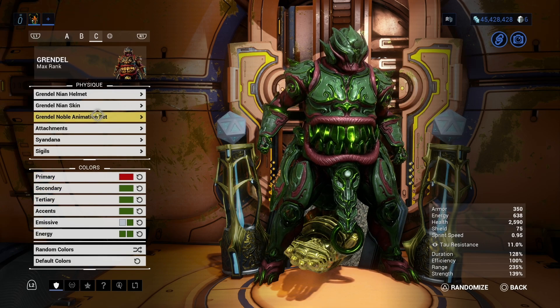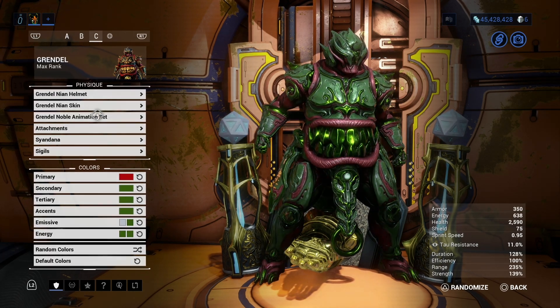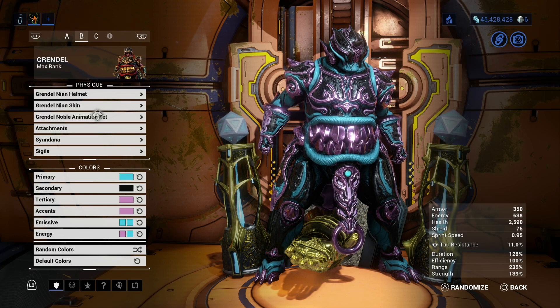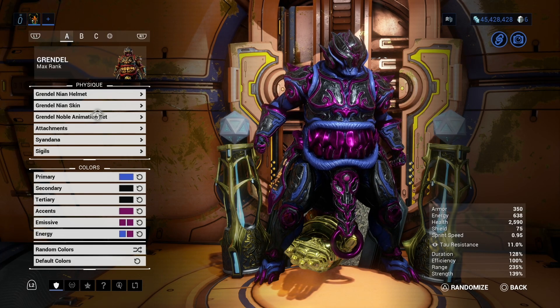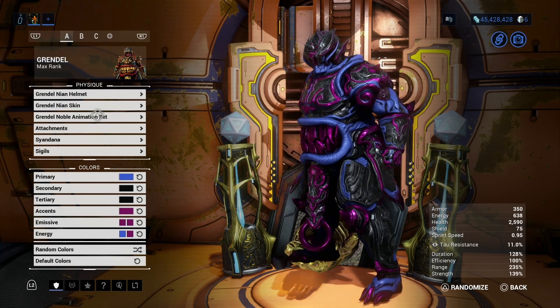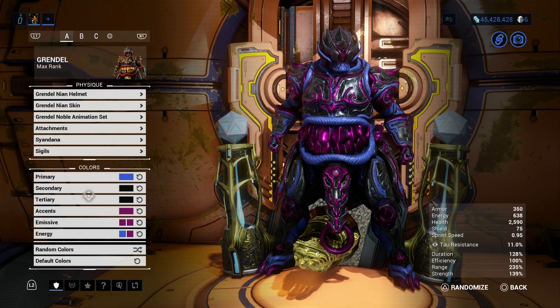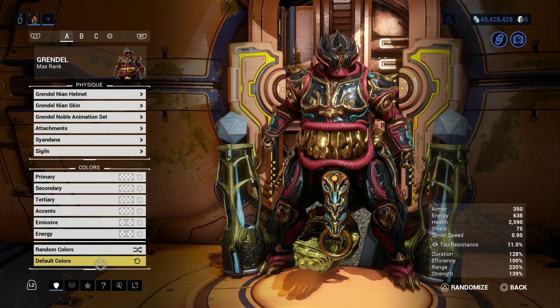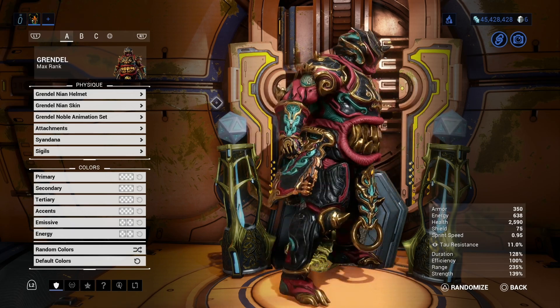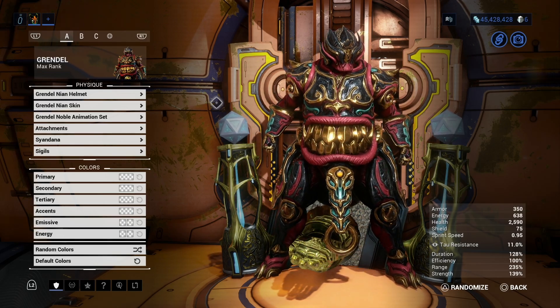But yeah, like I said, let me know what you guys think. Do you like A, do you like B, do you like C? Do you like A but hate B? Do you like C but hate A? Do you like the original best and think I should have stuck to it? I have all these saved, so if I want to duplicate it, I can. I'll show you guys the default — this is how he originally looks, his original color scheme for this skin.